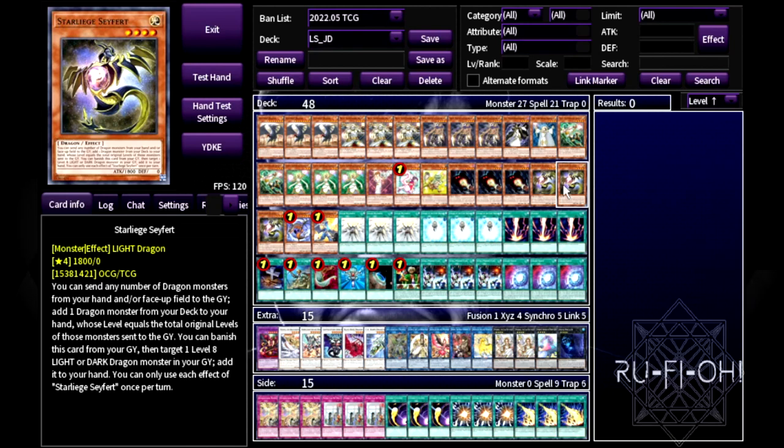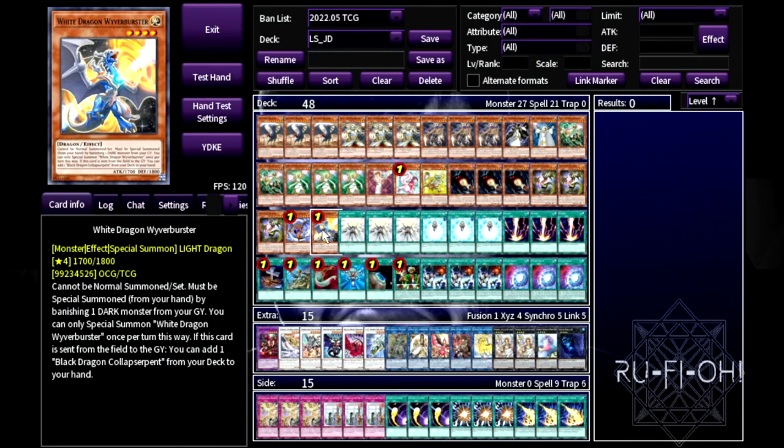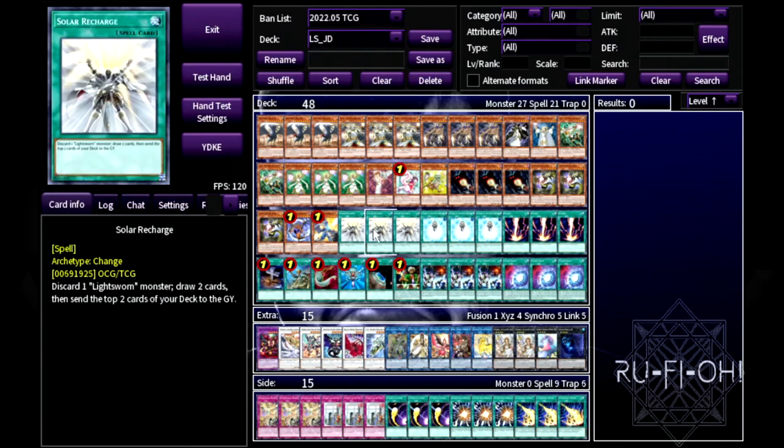Triple copies of Safire are also in here — they enable you to add back JD if you mill it, so you've got a way to search it consistently. A single copy of Collapsederpent and a single copy of White Dragon Wyvernburster — they enable rank four plays and synchro plays for eights, they can search each other, and they're just really cool extenders.